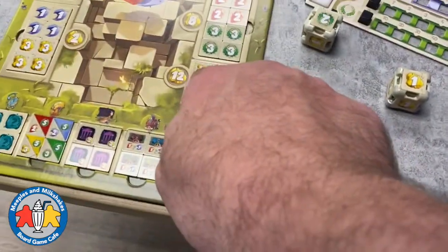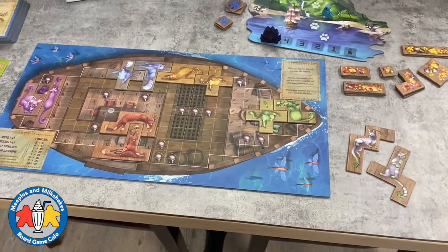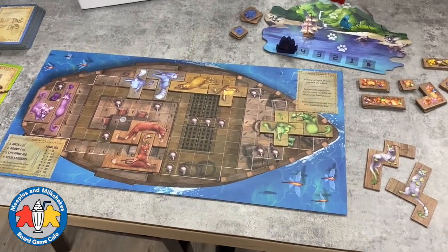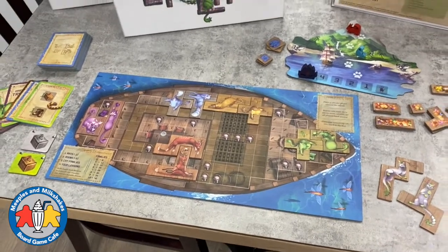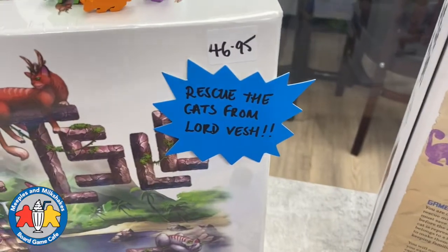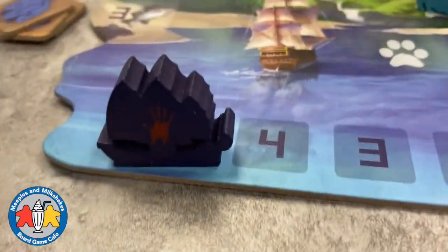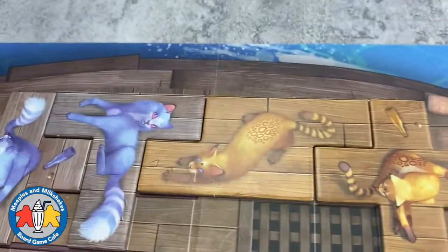Over here we have Isle of Cats, which is a very cool polyomino tile placement game. There's a standard mode and a simpler family mode. In this game you have to rescue the cats from Lord Besh. It comes with these cool little cat figures, boats, really cool cards and tiles — look at those cool cats!